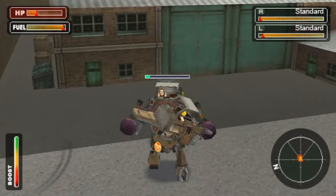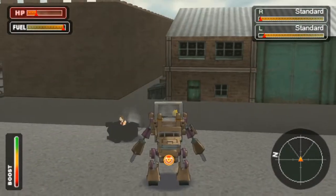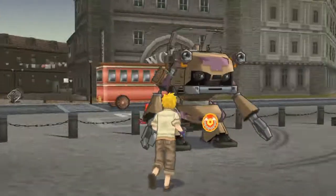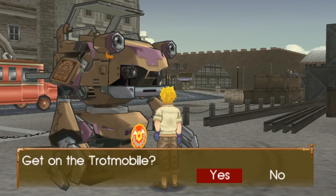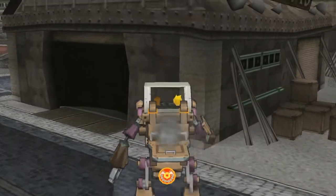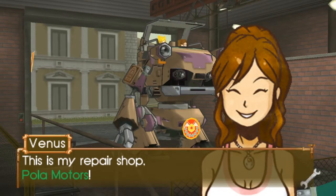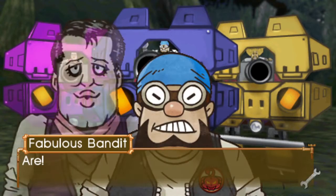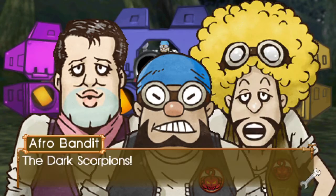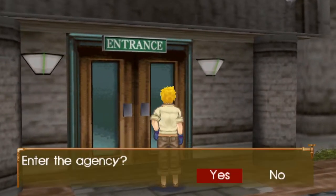After she takes you to her garage to fix your mech — which, by the way, you just obtain as soon as you get to the city, I don't really know how that happened, you just have a mech right when you get there waiting for you — she takes you to the repair shop, you repair up your mech, and later on you encounter more bandits and they steal this pendant that Venus owns, which obviously held a lot of value to her.